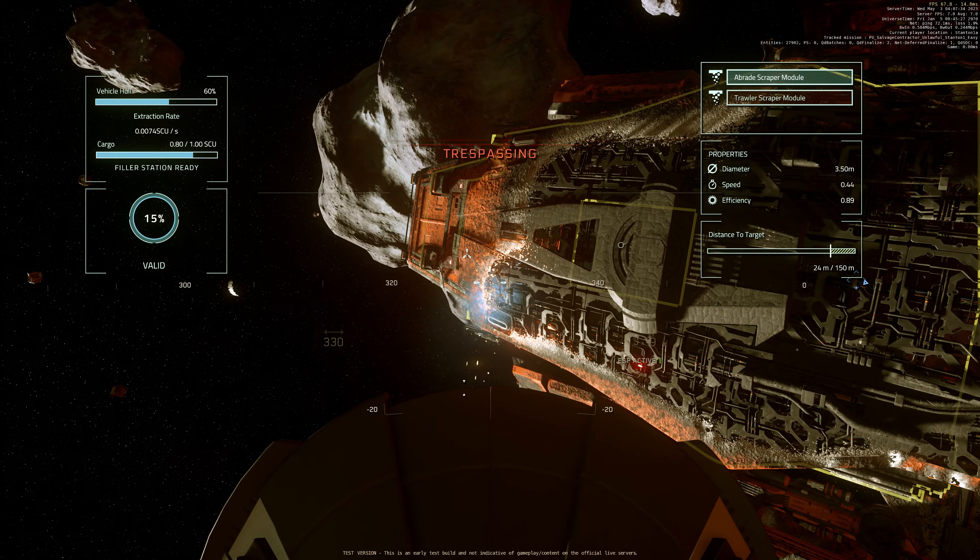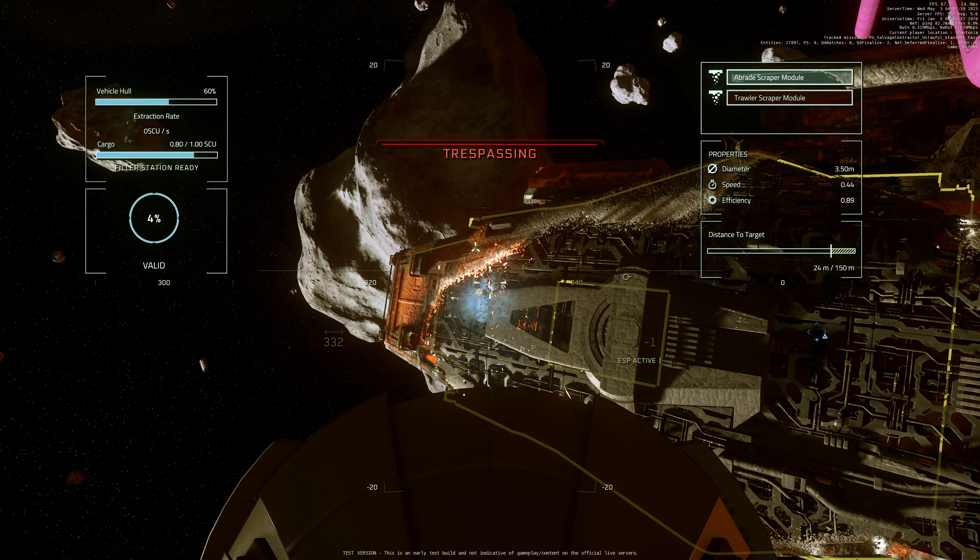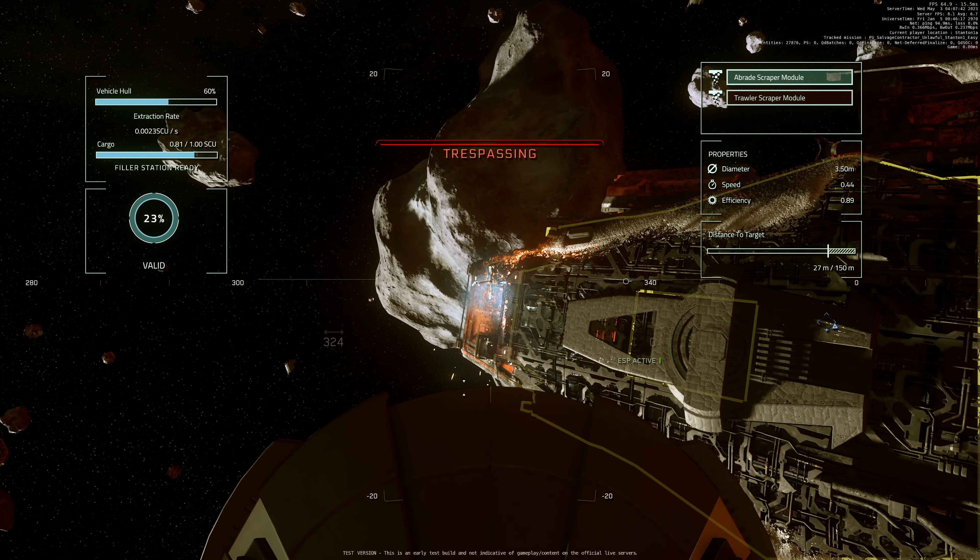Since I don't have a tractor attachment, let me salvage a little bit to get a tractor beam first. The Argo Mole is a bit small — it's like an appetizer for the reclaimer — so we should finish the hull scraping fast. Filler station full, ejecting. The problem with solo reclaimer is you have to position yourself well. You're the pilot, you operate the salvage arm, and you also have to go to the salvage hold to move boxes manually once the filler station is full — so you're doing three jobs, and if there are fighters you have to kill them, so four jobs.